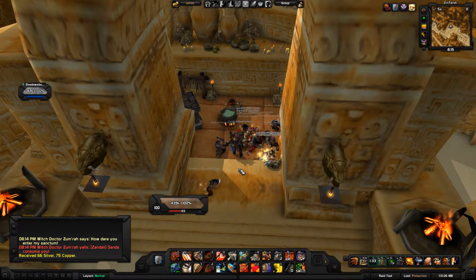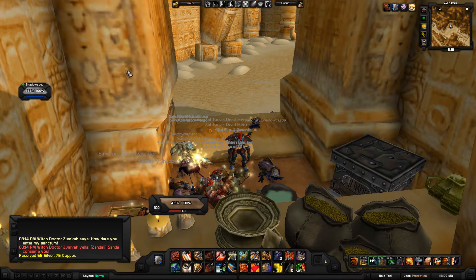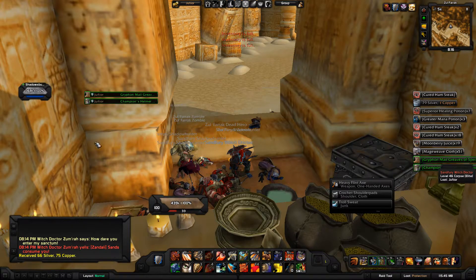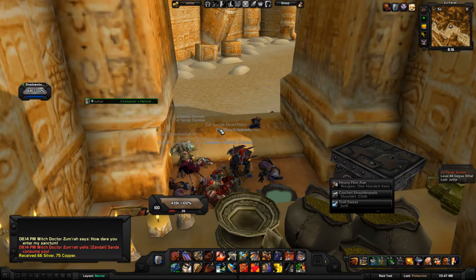We've killed a few things and Pass Loot should have automatically greeded everything. There's a lot of stuff in this group that's going to pop up. We should see it right around here — whether it's been passed, greeded, or needed on. I do have somebody in group with me. And here we go — you see, it's instant gratification! I did not have to press anything. When I mouse over it, it tells you that I greeded on it automatically, no buttons pressed.